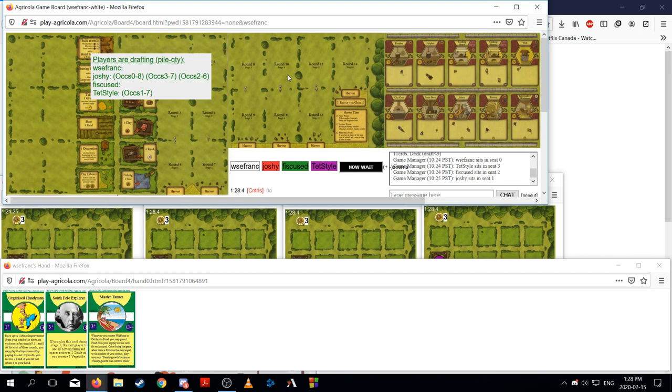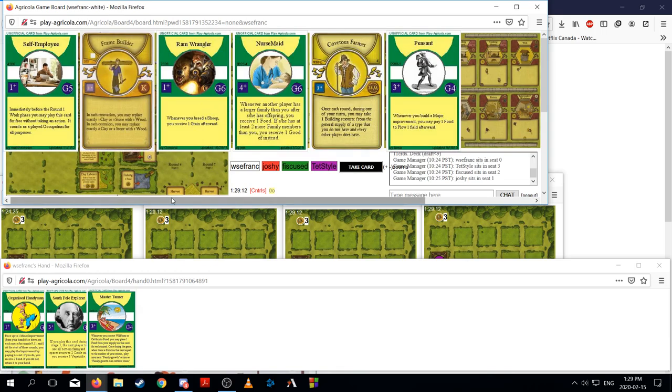We're just waiting on Joshy. That pack was pretty difficult because there were not really a lot of clear standout cards. Ted Style knows about South Pole Explorer. We'd like to see Ted Style take Reed Stone Food a couple times, because Reed Stone Food is the one path that really does not help you get South Pole Explorer. We'd be pretty happy with three wood into Plow-A-Field Stage 1. Then three wood again, and then South Pole Explorer so we can build three stables turn three.